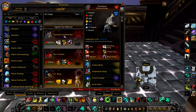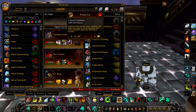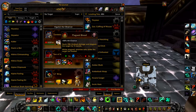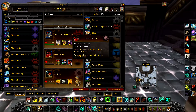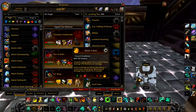Your first pet is a Zandalari Ankle Render — the higher the power the better — with Hunting Party, Primal Cry, and Black Claw. Your second pet is a Son of Seth with Plagued Blood, Hiss, and Drain Blood. Your final pet is a Little Bling with Inflation and Make it Rain.